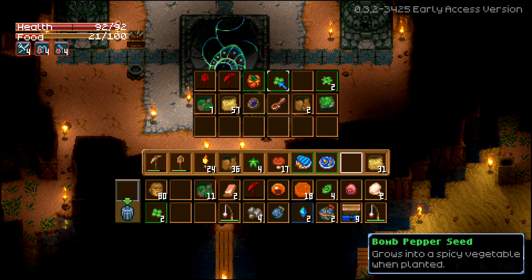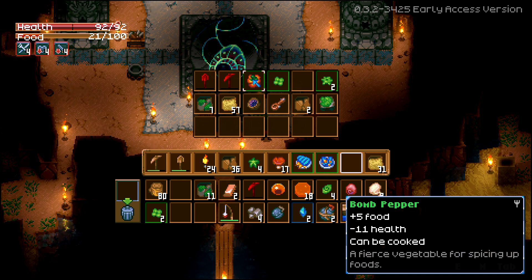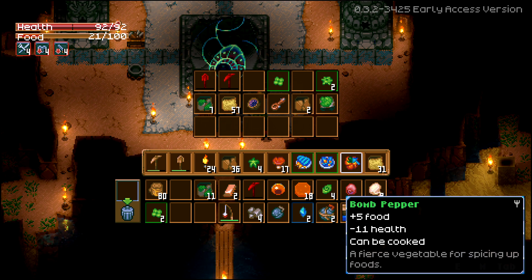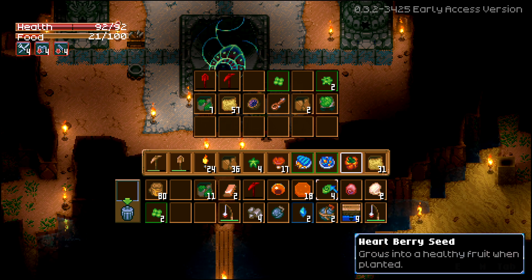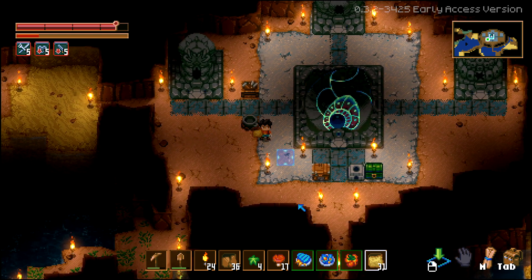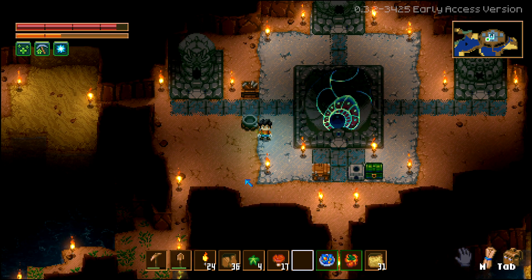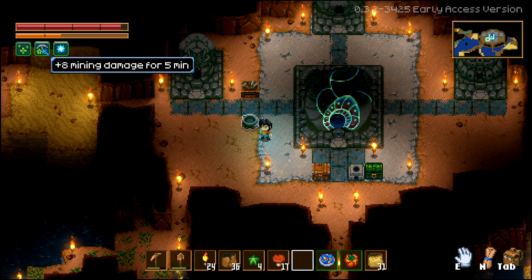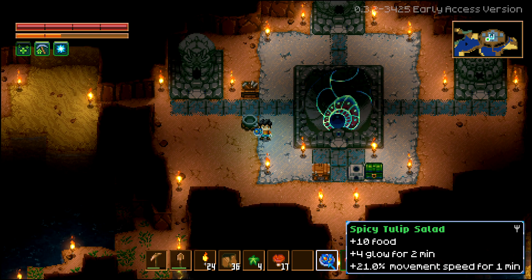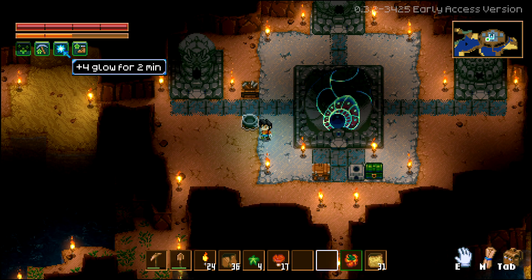These things can be planted. We do have one more bomb pepper — can we cook it with anything? We can cook it with a heartberry. I'm hungry so let's do this. Okay, this gave us some food and some buffs, which is nice. This will also give you a glow because it was made with the glow tulip.